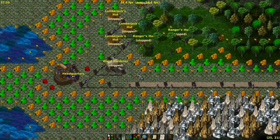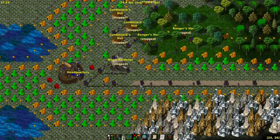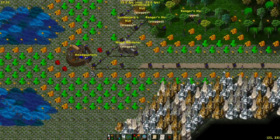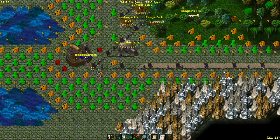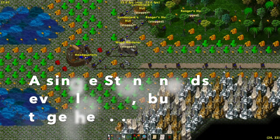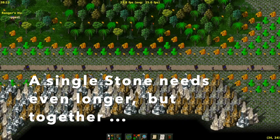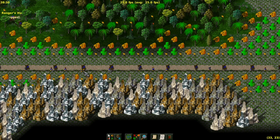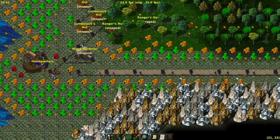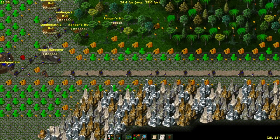Now we have about 88 stones here. Let's see how a single stone moves. The single stone will be about as fast as with a single carrier, because carriers always move from left to right and back. So the single stone may not be faster, but all the stones together are much faster, because so many carriers combine their effort. There are also some oxen here which are helping.